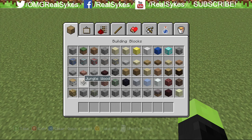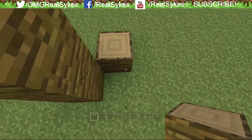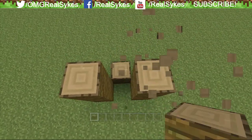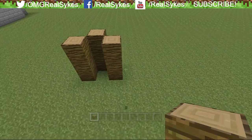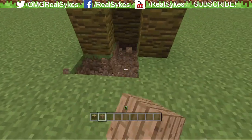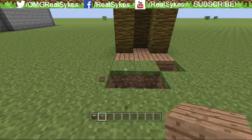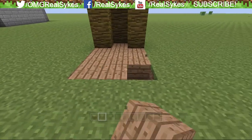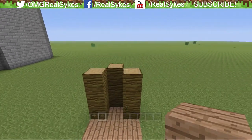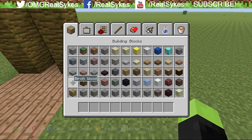Without further ado, let's go ahead and look at some of the new blocks. We have Jungle Wood, which is really awesome for wall designs. I'm really excited for that. I have some really awesome ideas planned for my house and wall designs. There's just endless amounts of things you can do with the new blocks. This is probably one of the coolest updates yet, other than creative mode itself.